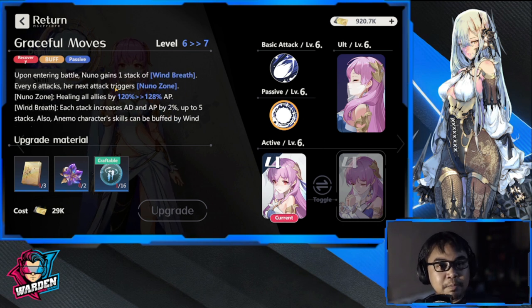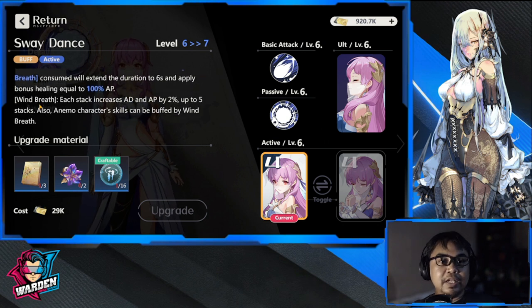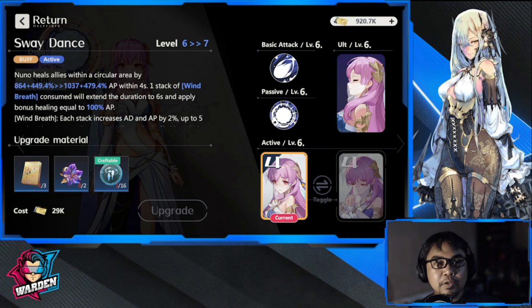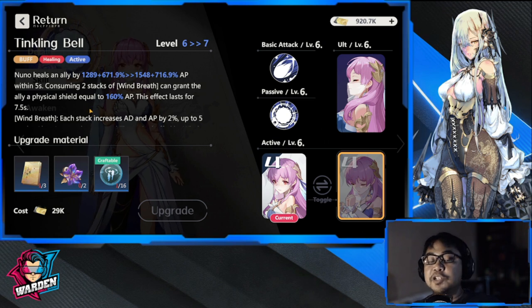For her actives, she has two. The first is Sway Dance — Nuno heals allies within a circular area. Wind Breath consumed will extend the duration to six seconds and apply bonus healing equal to 100 AP. The second active is Tinkling Bell, which heals only one ally but provides a bigger heal. Consuming two stacks of Wind Breath can grant that ally a physical shield lasting 7.5 seconds.